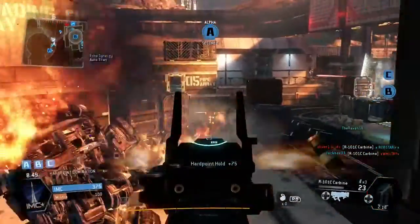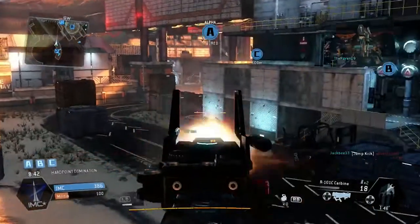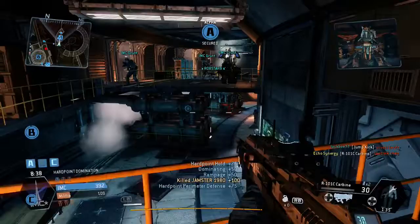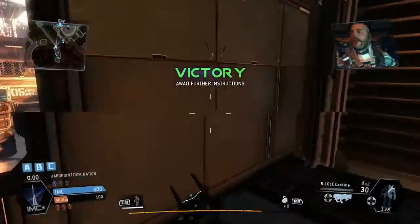B flag getting contested. I'm going to help take out this Titan as well because I do not want my Titan to go down before the end part. My Titan's taking more fire and there's a human player down there. There he is — boom, take him out. Die Jamster, die! 395 to 104 more points — and there's the victory guys!